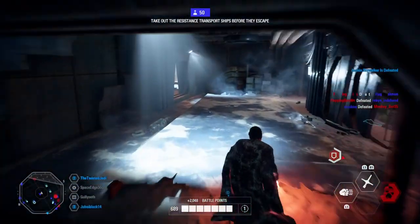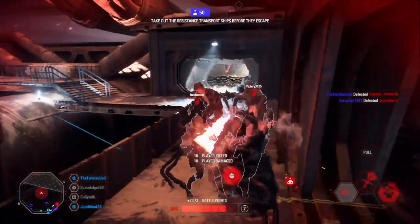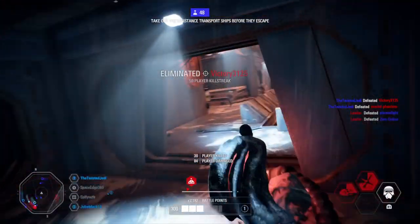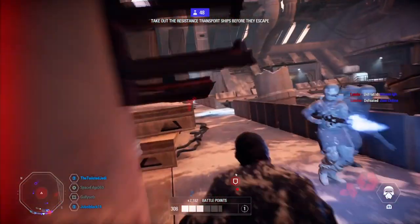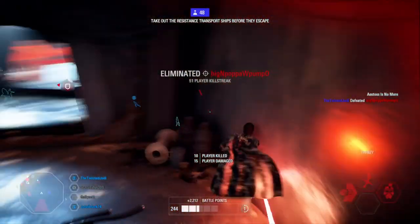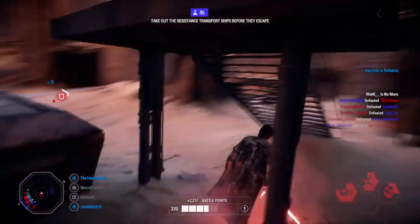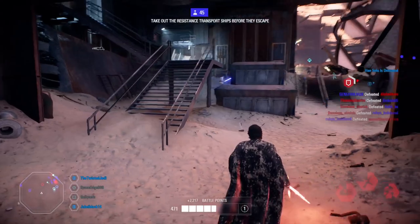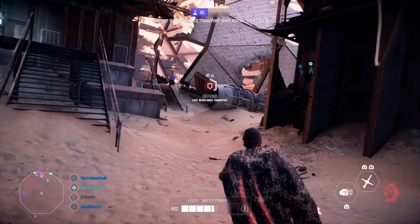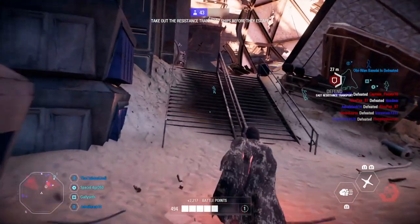Using the dash-dash-frenzy to close the gap is definitely one of the best ways to get killstreaks in GA. Finally, make the most of all of his abilities. Unlike some heroes where you can get away with one or two abilities plus lightsaber strikes, Kylo Ren is most effective when you use all three abilities as much as possible. Make sure you do that when you're running streaks with him.